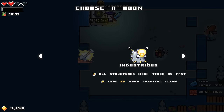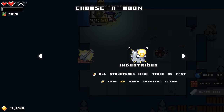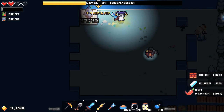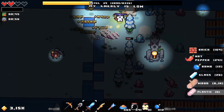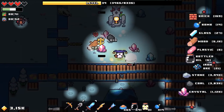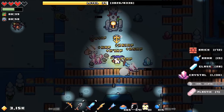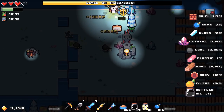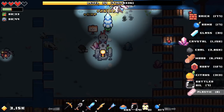Or I can do Industrious: all structures work twice as fast and gain experience when crafting items. I should probably do this one — you get a lot more experience. Obviously the big thing is more opportunities down the line. They will refresh and I'll have another chance to do the excavator, but for right now if I can get that extra experience, I should certainly take that opportunity.